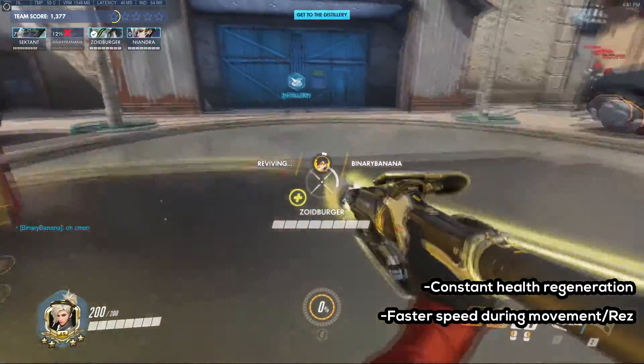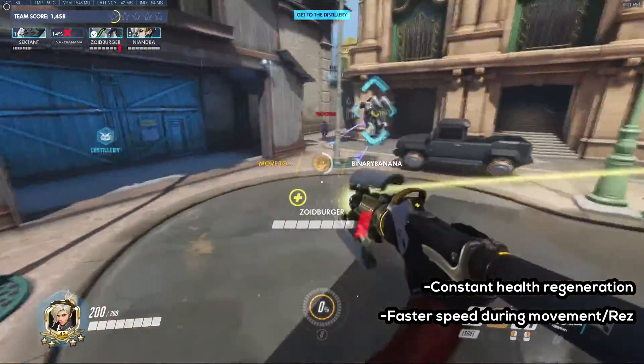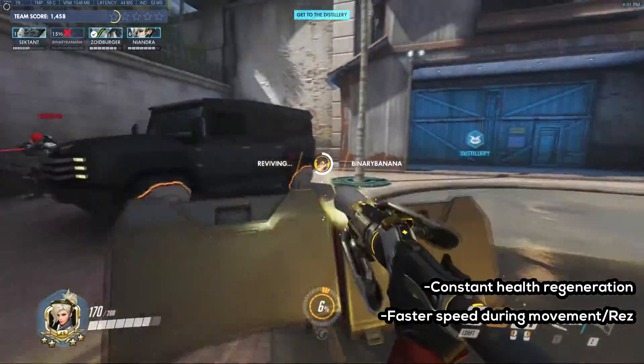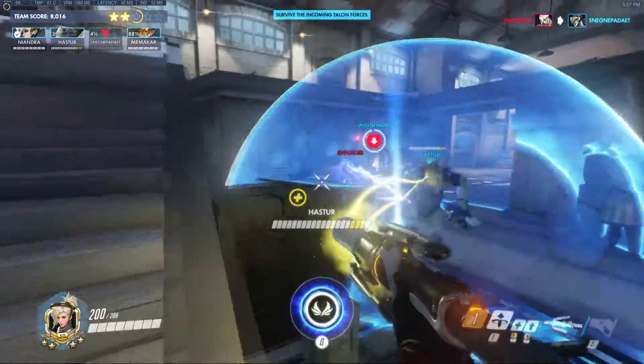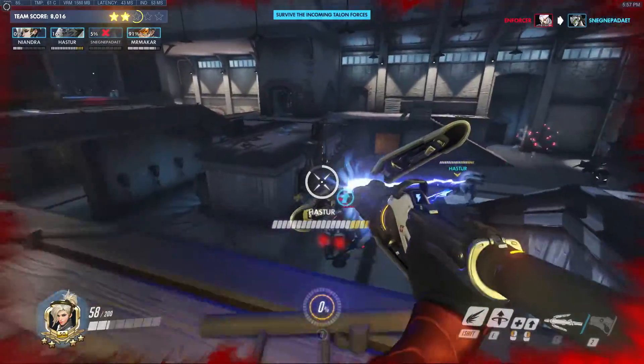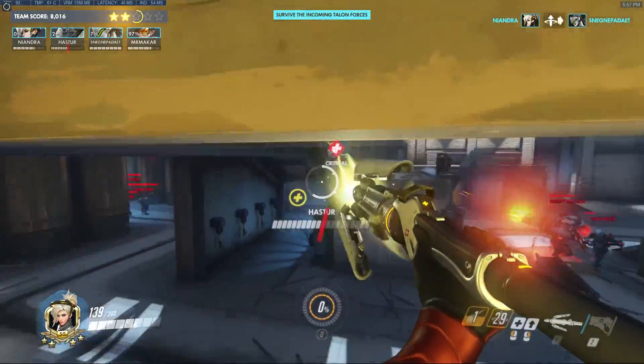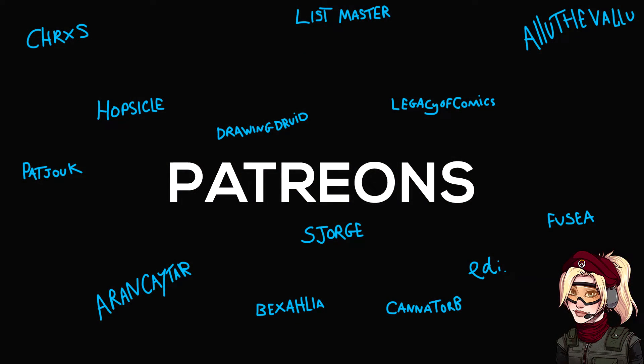If you don't have rez yet, the faster movement speed and health regen during a revive can be really nice. Just make sure you don't go out of vertical range unless it's to dodge an enforcer shot or something. Valkyrie charges very fast and Mercy is the most important person on the team, so don't be afraid to use it to save yourself, or keep it ready until you need to save yourself, providing you don't need a mass heal.